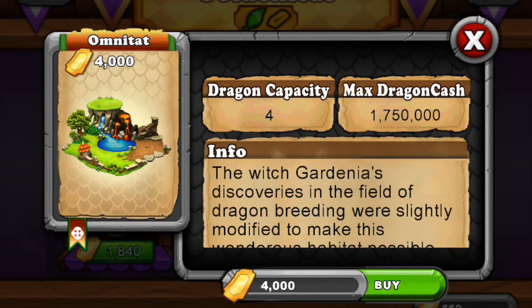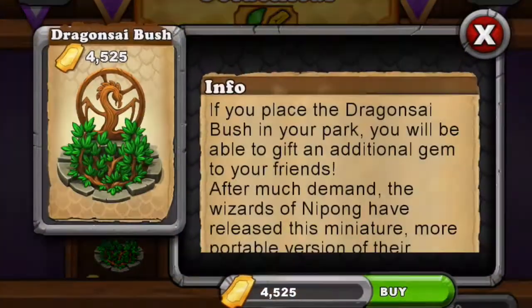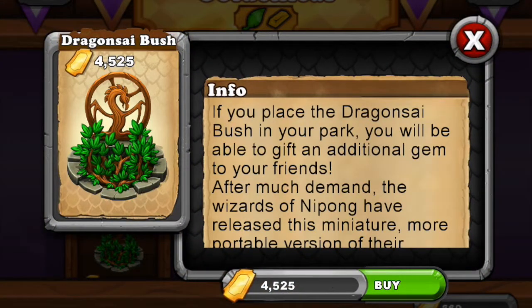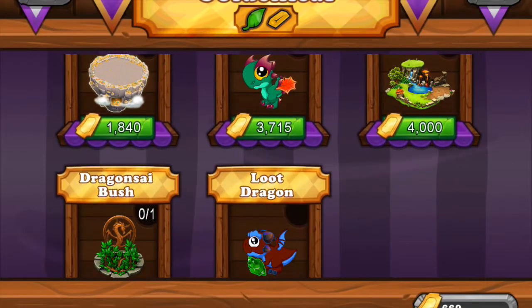We also have the Omni Tag - you can get three of them for four thousand tickets each. It fits four dragons, max capacity is one million seven hundred fifty thousand, and it has a special symbol I'm not sure about but it's probably something they're planning to release.